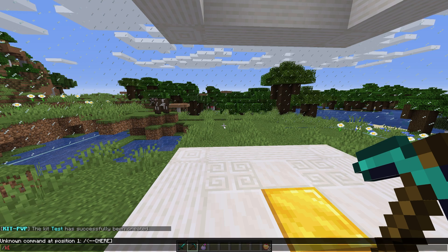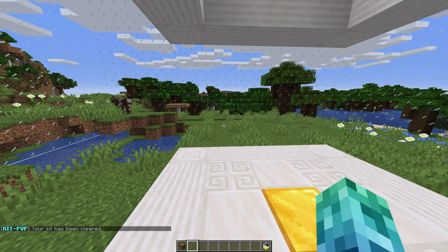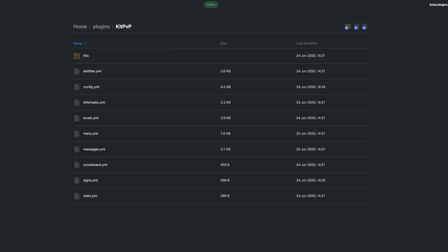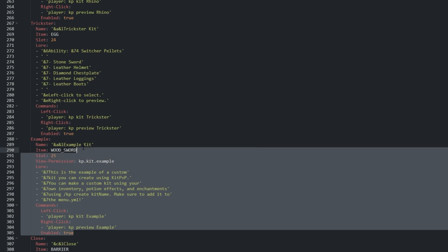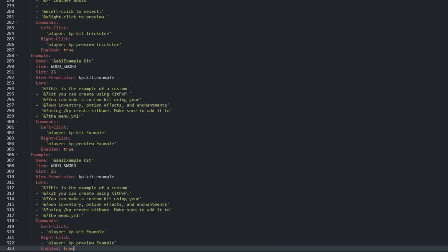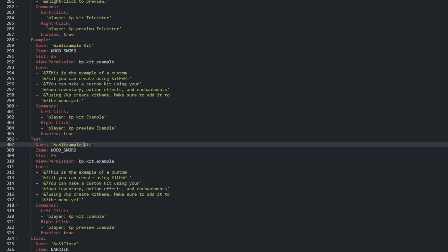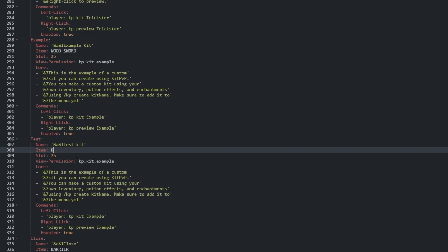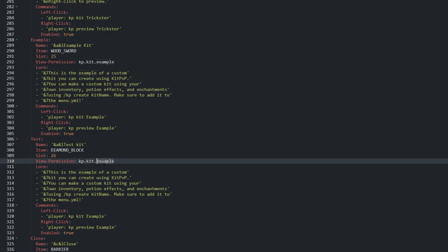If I do slash kp clear, my inventory is cleaned and I'm given the kit selector and leave item. Heading back into our config folder, let's open menu.yml. This is where we'd add our kit to the menu. Let's scroll down to the bottom and select everything in the example kit, then paste it so it looks exactly like every other kit. Let's change the example names to the name of our kit, so test. Then we can set an in-game name, item, and slot position. For slot position, simply pick the slot right after the previous numbers.